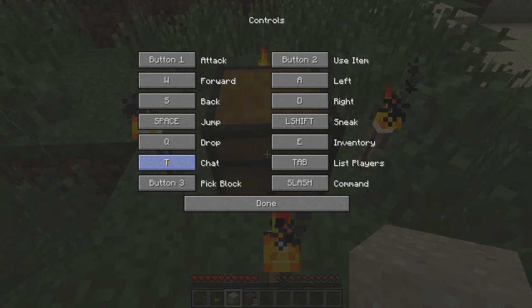Chat — you can chat if you're on a multiplayer server or if you have cheats enabled on single player. The pick block is mostly used for creative mode. And you've got your left, right, sneak — you would use your left shift key to sneak around. I'll show you that eventually.